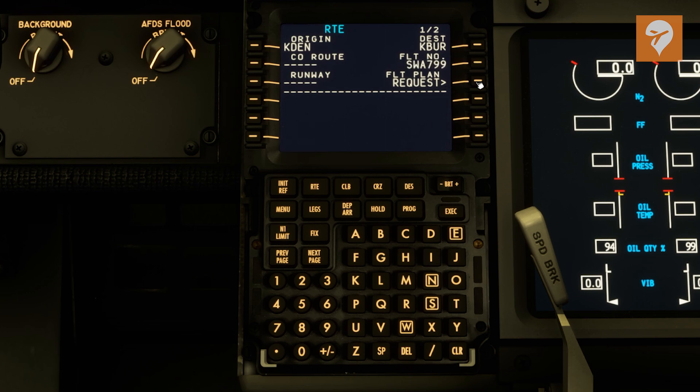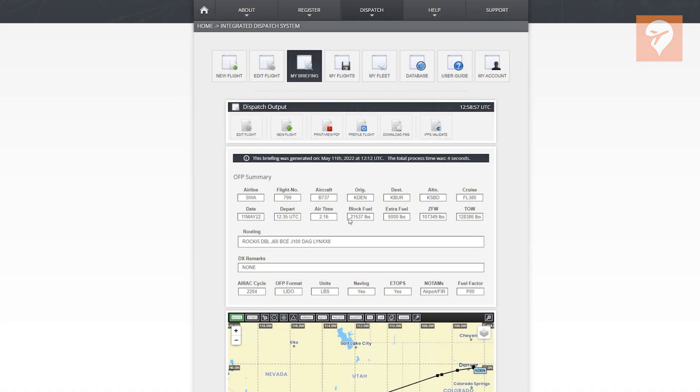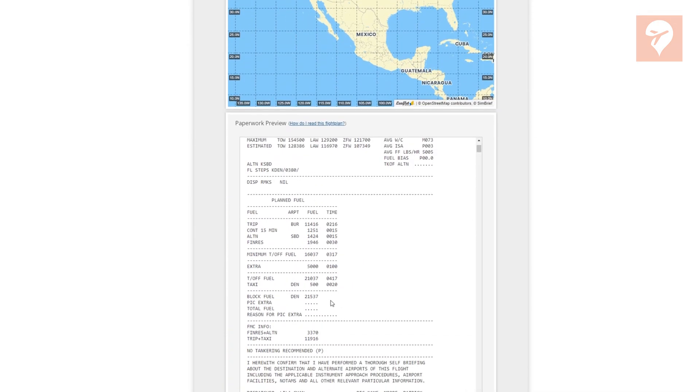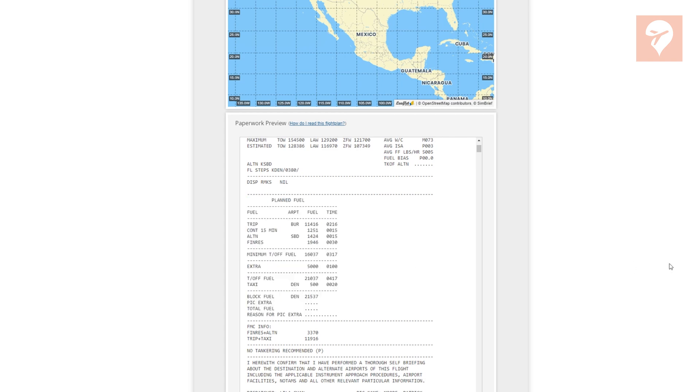If you want to add a route from Simbrief, you can do that here. I'm going to show you exactly where you put the route, and this makes it very easy for very long routes with lots of waypoints — it just puts them all in. So we're on Simbrief right here, and this is where you have your fuel information and weight information for the flight. You also have it on the paperwork here — this is where a lot of it is listed as well, if you need that information to plug in for your flight.